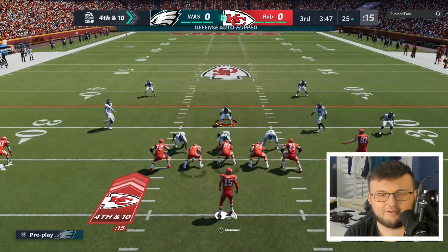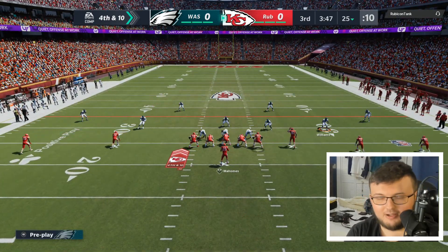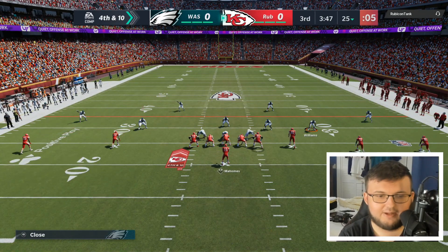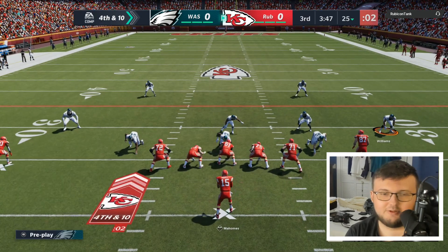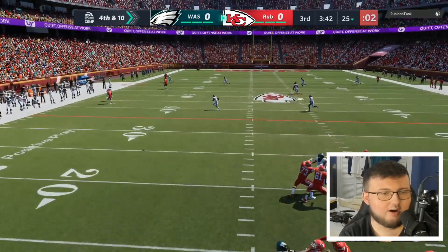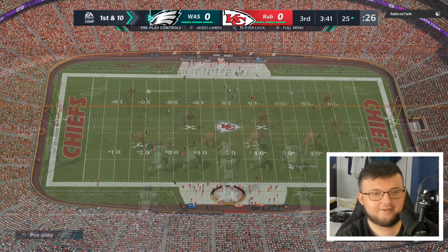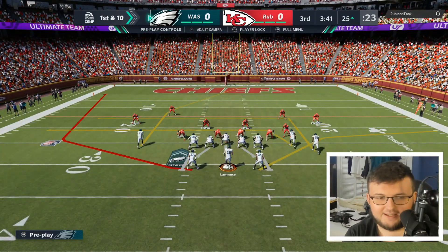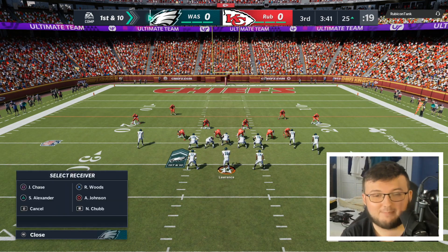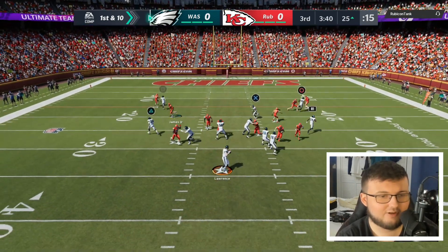I wonder if they're ever gonna make a game mode where you just can't punt the ball at all, because like half the people online don't punt anyway — so I feel like they should make a game mode about that. We need to get a three-man pass rush going — this kid's gonna stand here all day. I'm going to try to get a simple route to Robert Woods starting off right away. He only has 95 speed, so I just don't want to put too much pressure on him right away. And this kid's a freaking e-booker.